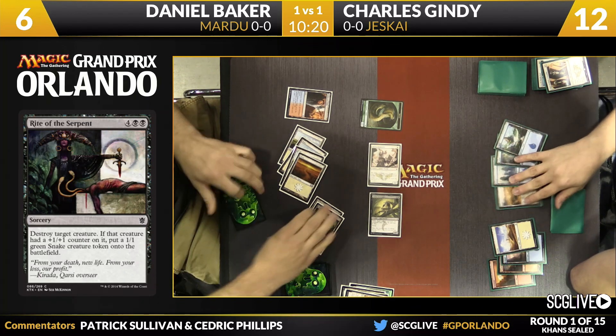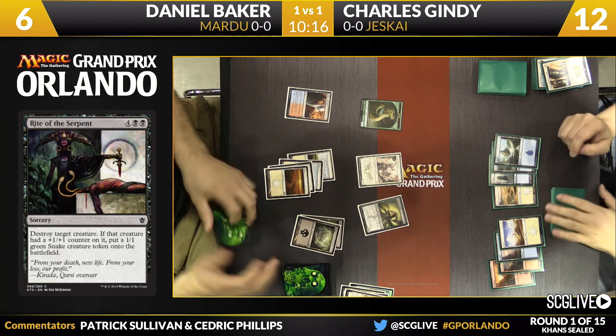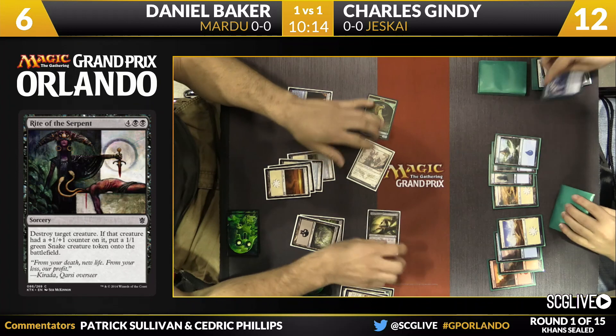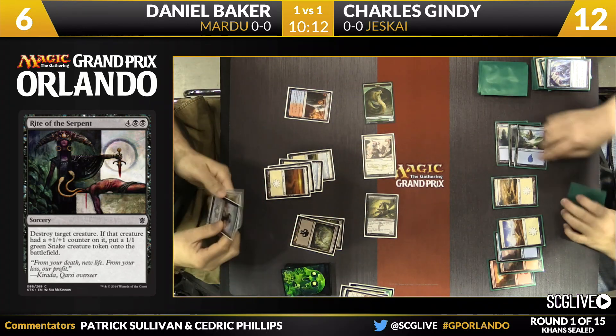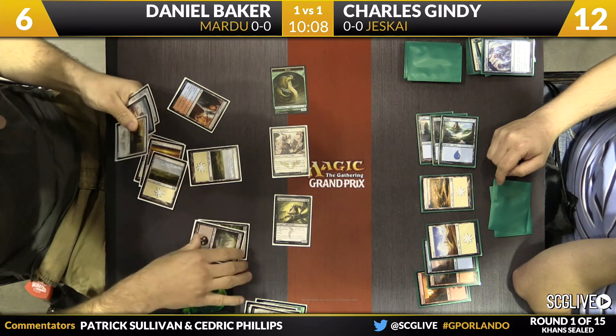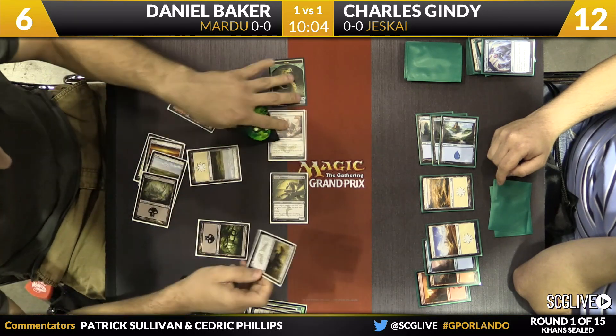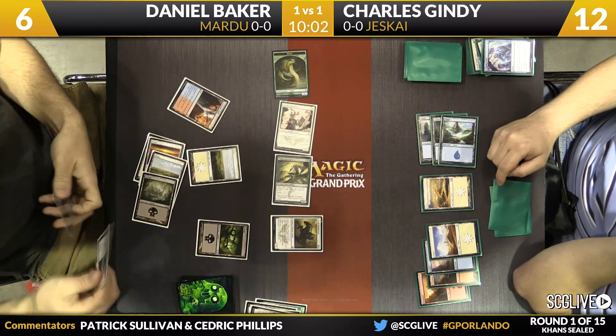There's no Jeskai Charm in Gindy's list as we've established, and I don't think there's much reach, so he can't realistically win from this spot. Life totals: 12 to 6, Baker's favor. Baker quickly untaps and draws a Kill Shot — he would have found an answer regardless. There's a Crippling Chill that taps down one creature and it stays tapped, and Gindy gets the cantrip off of that.